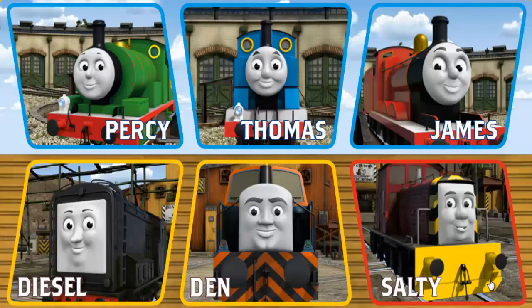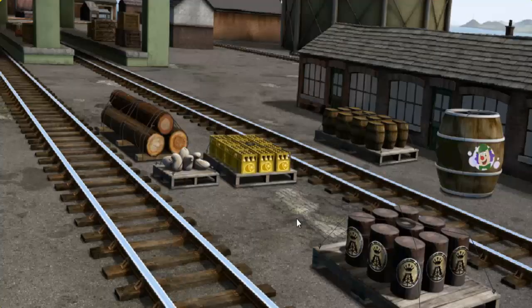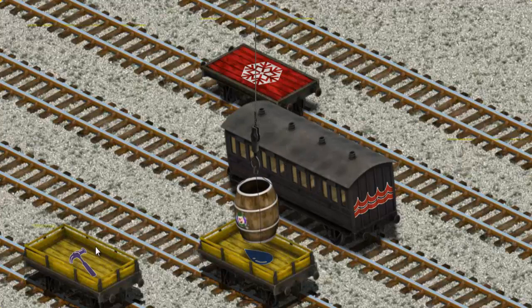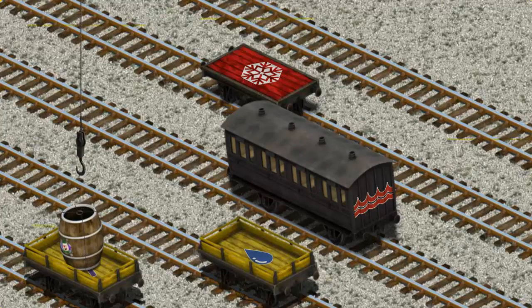Thomas and his friends have many deliveries to make. Choose who will make the next delivery. Den must deliver the barrel of bubble liquid to the fair. Show Cranky where the barrel of bubble liquid is. You found it! Let's lift and load. Now the cargo must be loaded. Help Cranky find the yellow flatbed with the picture of a perp. Pick another one. You found it!